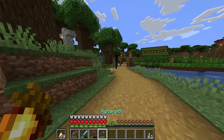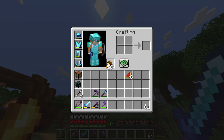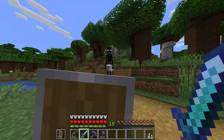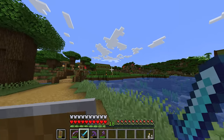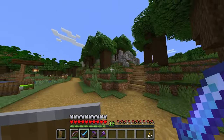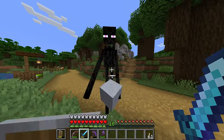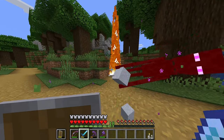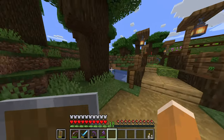There's an enderman here — I'm going to fight him because I need ender pearls. He got away for a moment but I got him. No ender pearls unfortunately, though I did get his clay block.